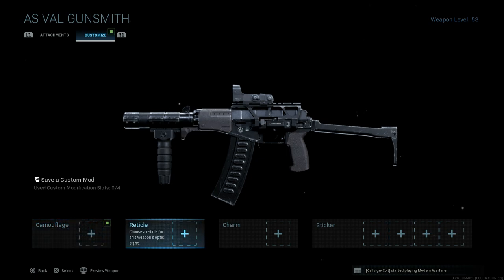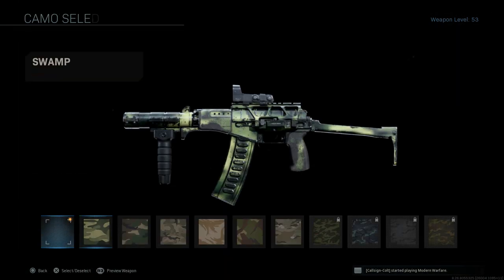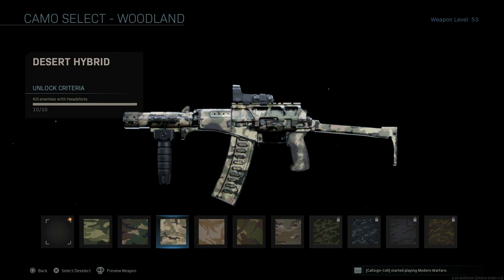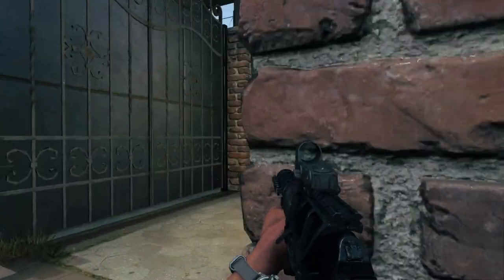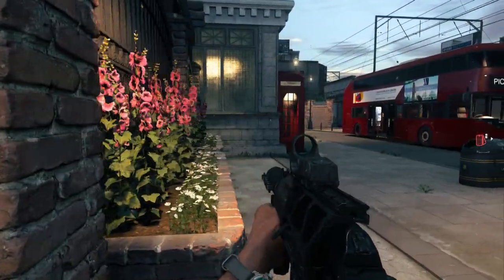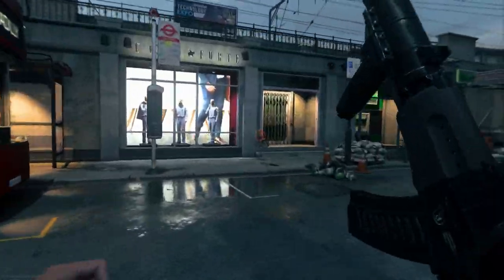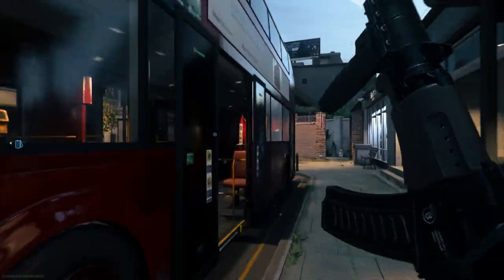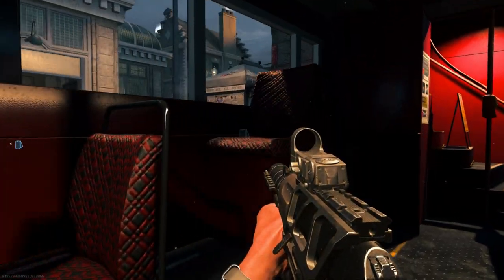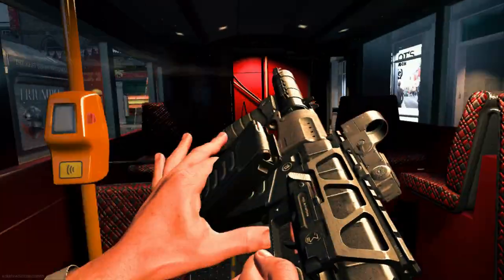That's the SR-3M. You can see the different reticles here for the Cobra — I'm just going to use the base. Different camos look very similar to the AS Val. Some of the Woodlands and even this Desert Hybrid don't look too bad on this as well — pretty nice looking designs for this particular weapon. You can go with some Spetsnaz themes like Spetsnaz Red, Spetsnaz Fall colors and Digitals. Spetsnaz Fall looks pretty good on this weapon. We'll go ahead now and jump into the gameplay.